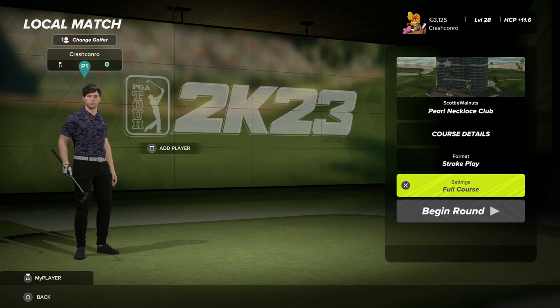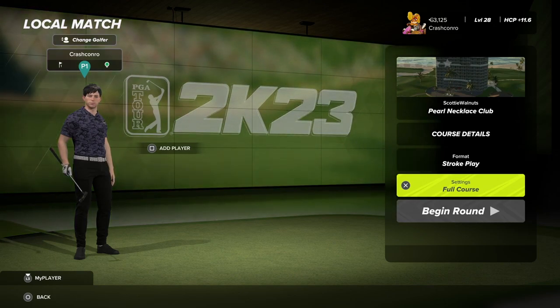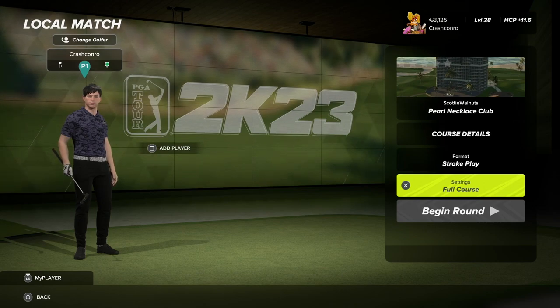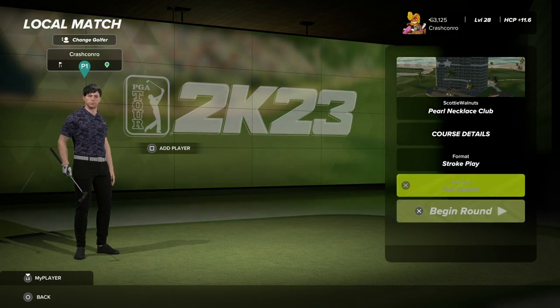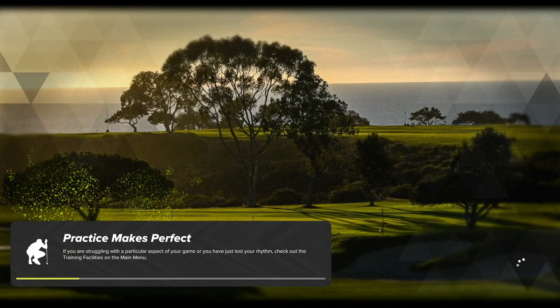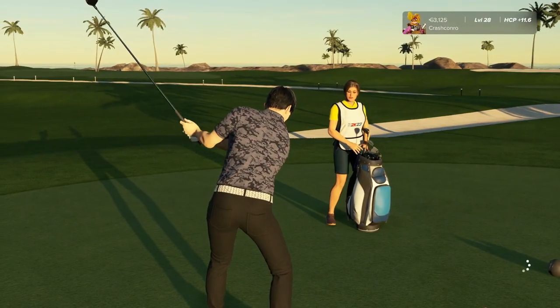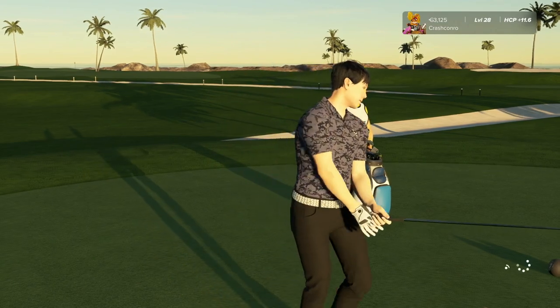Welcome back everyone to PGA Tour 2K23. This is Crash Conroe and today we'll be playing a brand new course by Scotty Walnuts called Pearl Necklace Club. According to Scotty, this is inspired by Vice City, a fictional city from Grand Theft Auto. Fun fact, Grand Theft Auto Vice City is my favorite GTA game. As soon as I saw Scotty post this course, I was like yeah, I'm gonna play this one.